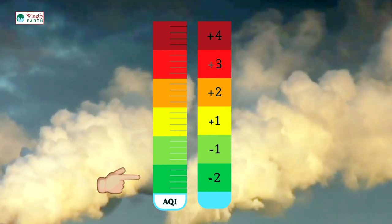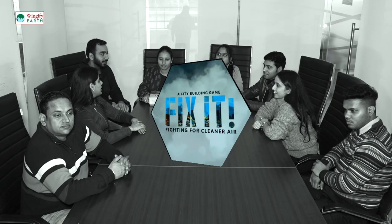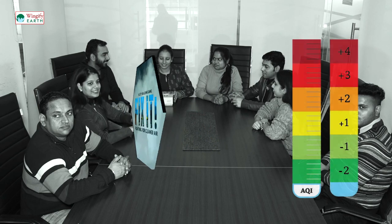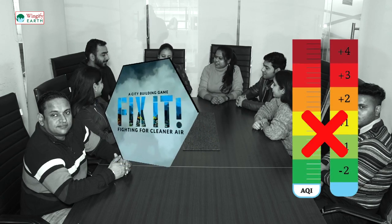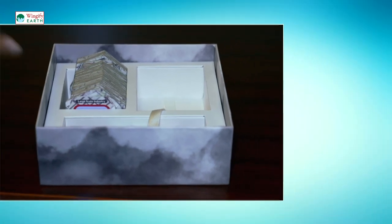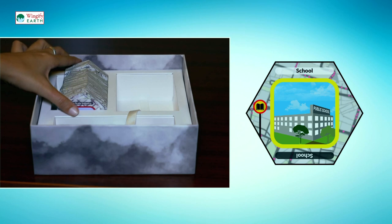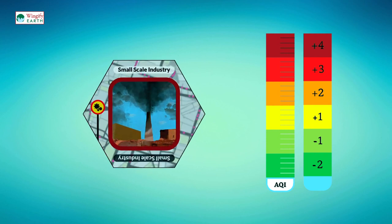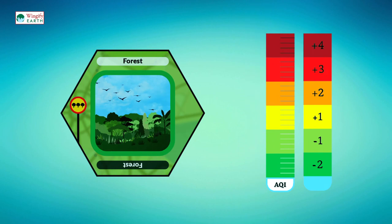The AQI meter will also tell you whether you win or lose the game. The GPO tile is the main component for starting the game, and it is the only tile that doesn't have any AQI or color associated with it. This game also has city tiles which include hospitals, roads, schools, markets, etc. Each city tile along with the image of the tile has a squared line of one of the six colors from the AQI meter present on it. This color represents the impact that particular tile has on the AQI.